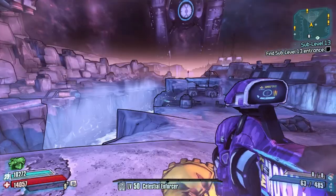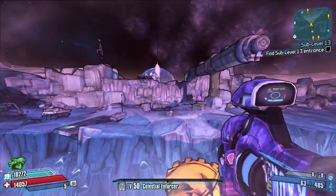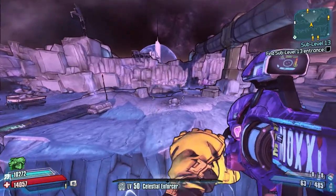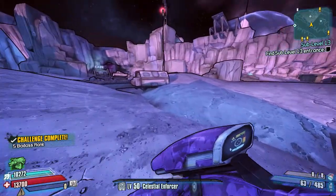It's in between another jump pad which you can see there. And yeah, all you've got to do is literally just run, jump, and then boost at the right time just so you can get over the gap. And yeah, there you go — challenge complete.